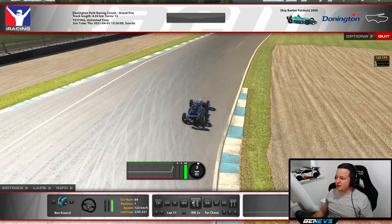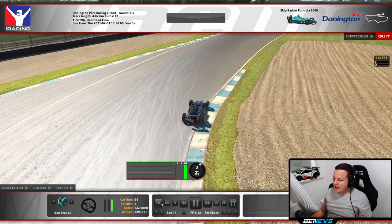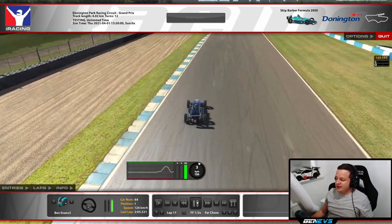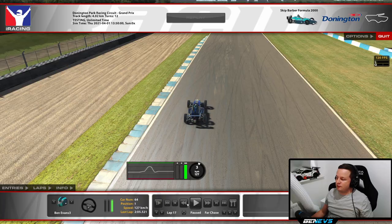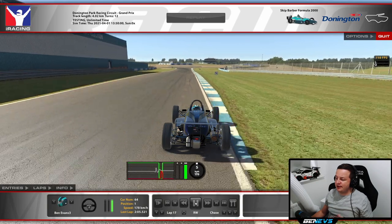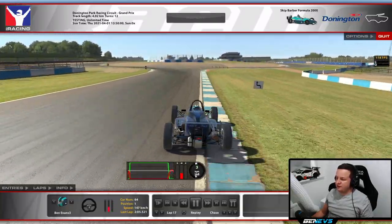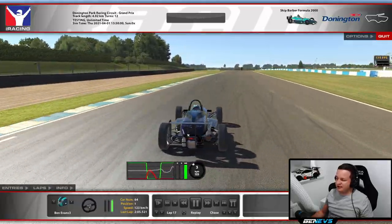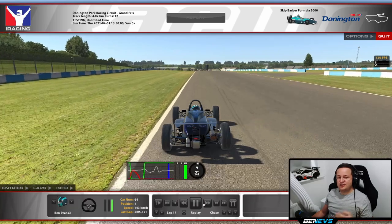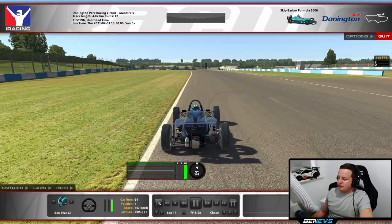It's all about practice — I did this hot lap earlier in the week and didn't have time for another run, but it was good enough to show you guys. Get back on the power early; you can use all of the road and all of the curb on the exit if you have to. This corner is really important to carry as much speed through as you can. Down the hill — fourth, then third, turn in, eat that curb, straight through the bollards. A bit of sliding on the exit costs you time.